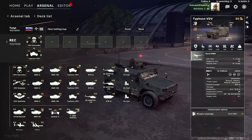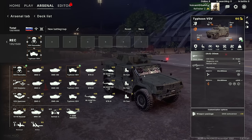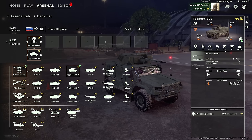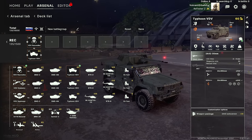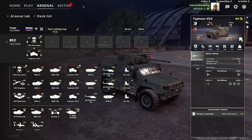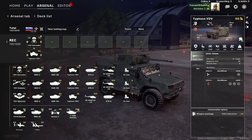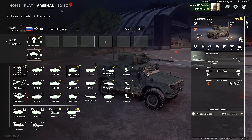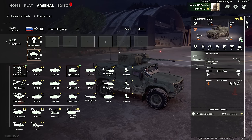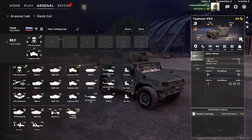The Typhoon VDV is a unit you really want to pay attention to in the open beta. You can upgrade it with the 2A42 autocannon, which is really strong — not only is it a decent 30mm autocannon but it's on a platform that is really fast, with 100 speed forwards. This can zoom around the back line, drop off infantry where you want to infiltrate, and then go destroy units like enemy Patriots or HIMARS sitting on the back side of the map. Infiltration is super important in this game right now.